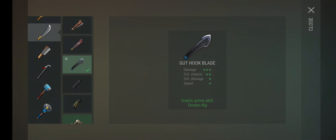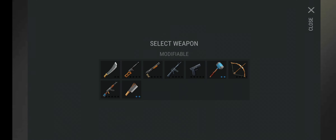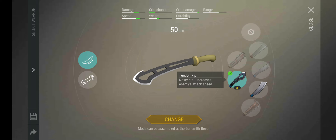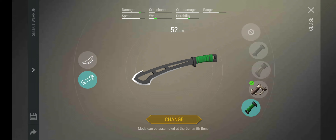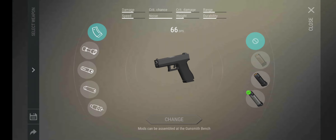The Guthut Blade is a harder mod to get — it's an active skill mod giving lots of damage, critical damage, critical speed, and regular speed. For handles, the Bonehut Handle requires Big Bones dropped from the Blind One — it destroys durability and speed but has solid critical damage, critical chance, and normal damage. The Hunter's Handle is also a solid option. With the Tendon Rip active skill mod the machete reaches 50 DPS. I use a handle that doesn't destroy anything but does give good critical damage.